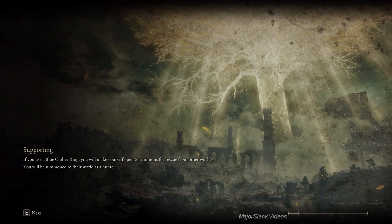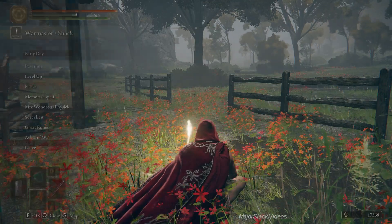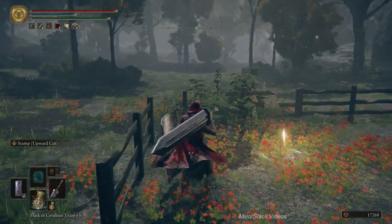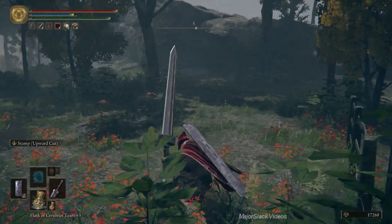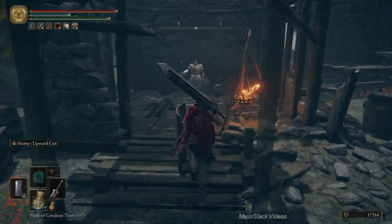The greatsword. It comes by default with the Stamp Uppercut skill on it. It's night time. I don't want to be facing this boss here because it's kind of a pointless boss to fight — the rewards you get are completely useless. Stamp Uppercut: press the skill button, follow up with a strong attack, and that's what you get. Fantastic skill. That's the default skill on the greatsword.